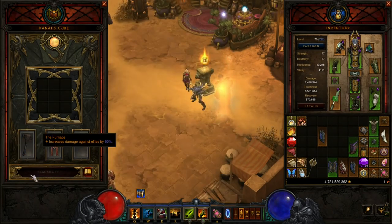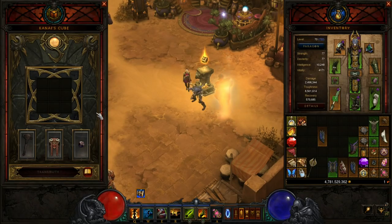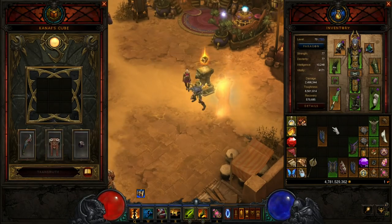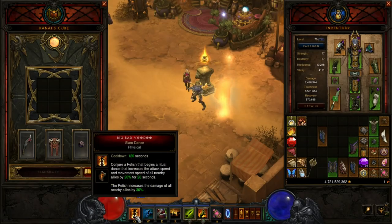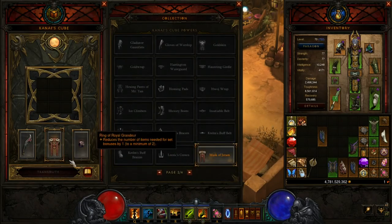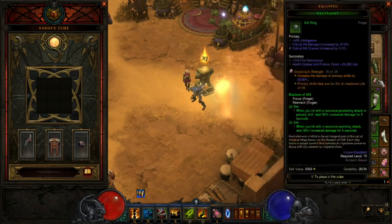Currently you can have one weapon, one armor, and one jewelry power equipped at a time — they're basically like having three new passives. So for example, I can have the Star Metal Kukri power in the cube while having a Dagger of Darts equipped on my character, so my fetish darts are piercing and I'm also getting the SMK effect, making my Big Bad Voodoo basically permanent, which is extremely powerful. For armor I'm running Mask of Jeram for 100% more pet damage, and in the jewelry slot I can run Ring of Royal Grandeur and run Focus and Restraint on my character. This is extremely powerful and will push a lot of builds much higher than they were going in patch 2.2.